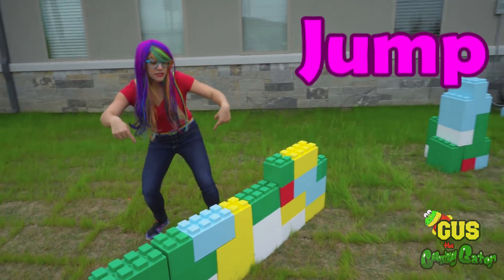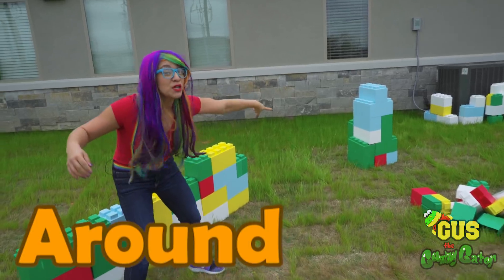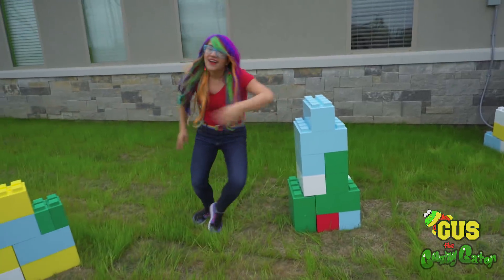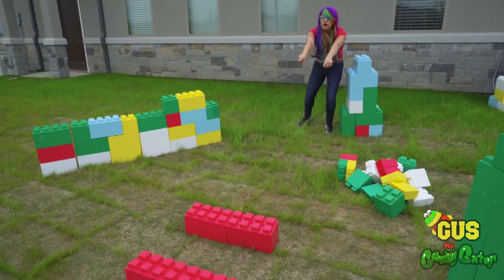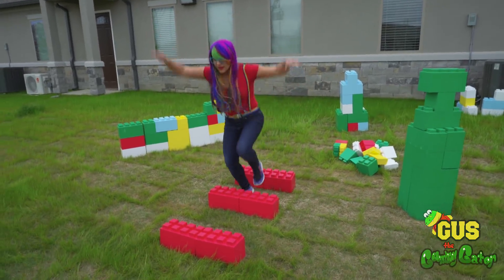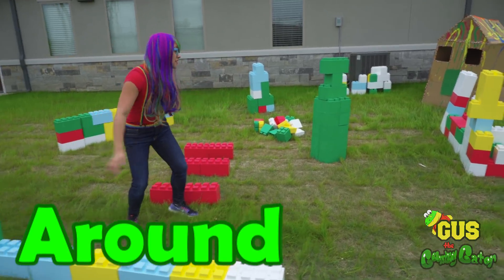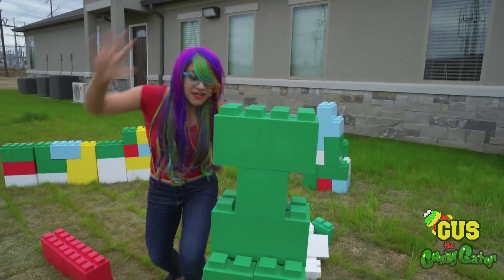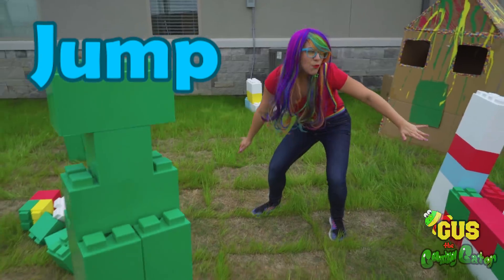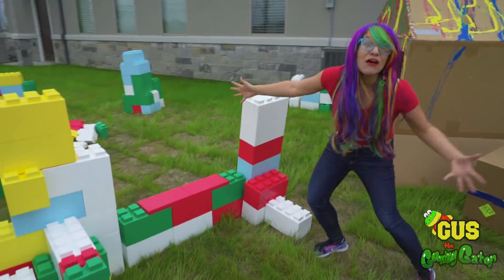First, we have to jump over this wall. Then we have to run around that pillar — like that. Then we have to cross over the lava bricks without touching them. Then we go around the green pillar without touching it. And last, we jump over the little baby wall. Finished! Now it's Gus's turn.